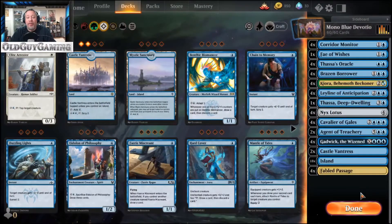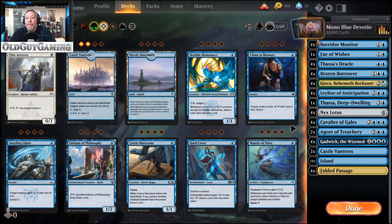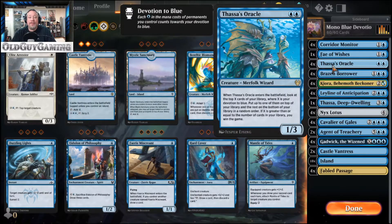This is going to complete the Mono Devotion builds for Theros Beyond Death, and I do genuinely believe this is probably the strongest of the pack. Let's get into the win condition first — this is going to be about Tasha's Oracle, a 1/3 for 2. When it enters the battlefield, look at the top X cards where X is your devotion to blue, put up to one on top of your library and the rest on the bottom in random order. If X is greater than or equal to the number of cards in your library, you win the game. The entire deck is basically built around building as much blue devotion as possible, casting this, and winning the game. That's where the Nyx Lotus is coming in. You can also blow through your library with Gadwick as well — drop this, win the game.